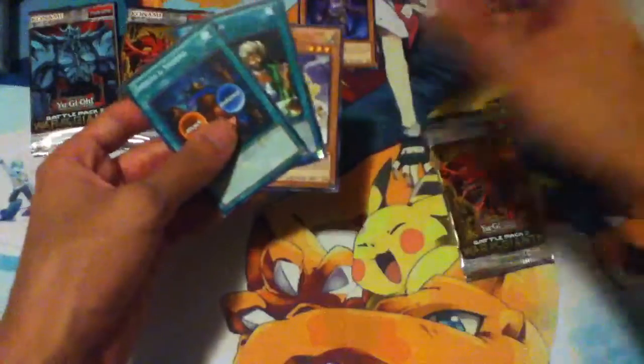I'll put the Black Rare right there, good Commons right there, and Mosaic Rare right there. I don't know how much Plague Spreader is going for - probably like $3, $4. I would assume that.